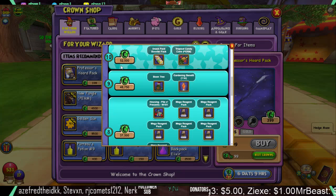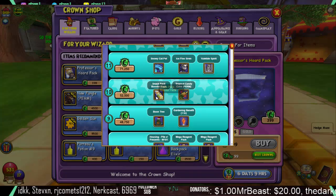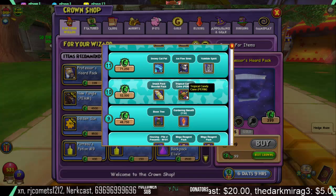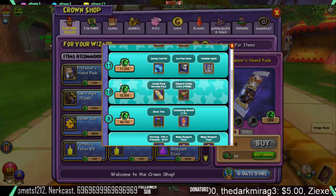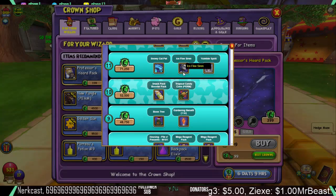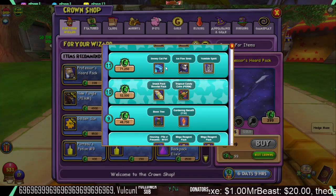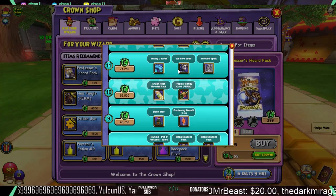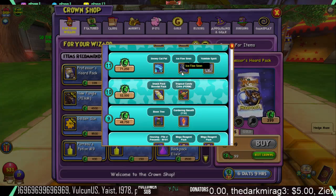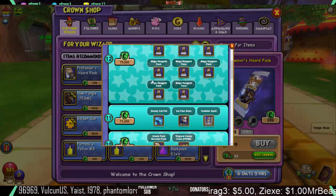At tier 10, at the 52,500 crown mark, you get a snack pack booster pack and a tropical candy cane permanent mount. At tier 11, it's at 71,250 crowns. You get a snowy cat pet, an ice flow siren, and a yuletide spirit. You can actually farm for pretty much all of these. The ice flow siren I usually get from somewhere like Mira Lake, and I believe you can also farm the yuletide spirit there as well.